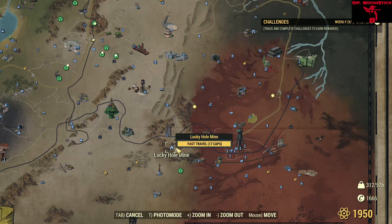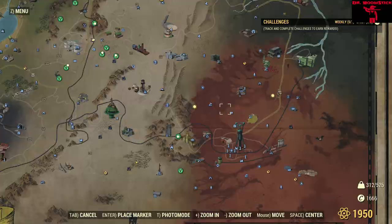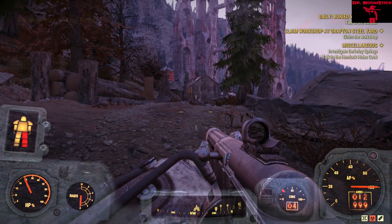Let's get this party started. First, we gotta locate it on the map — there it is. We're going to spend the 17 caps to fast travel because my old butt is not walking there.